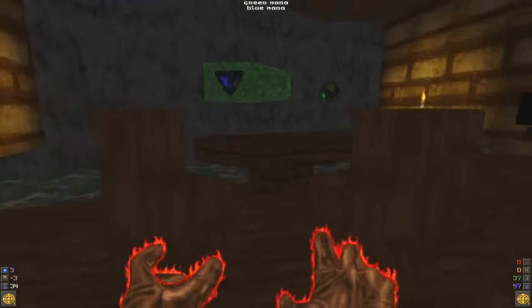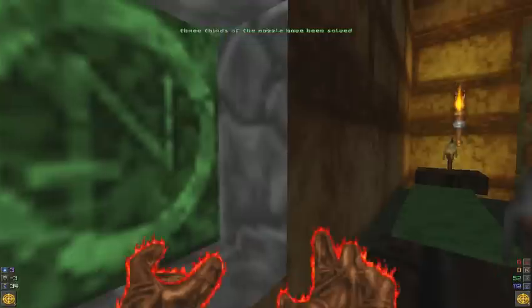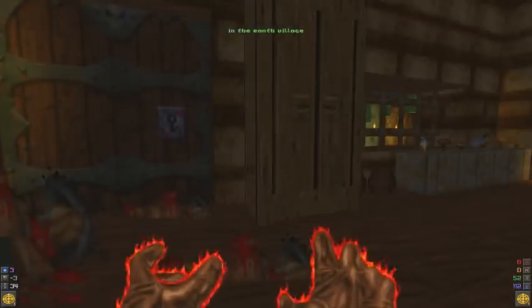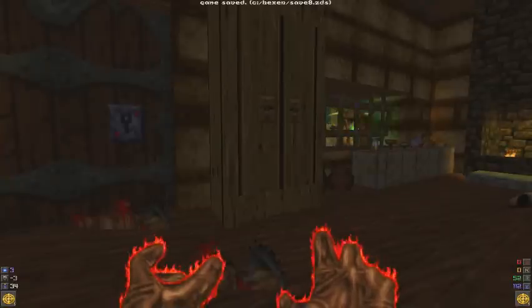Alright, now I must warn you — a boss will be appearing as soon as I press this switch. Three-thirds of the puzzle have been solved in the Earth Village. But I'm going to stop right here because there's a boss up ahead and I'm not going to fight it at this point in this part. So, next time on Serpent Resurrection, we fight the boss that appears in this area, then we go to the other villages and do stuff in them. See y'all then, everyone!